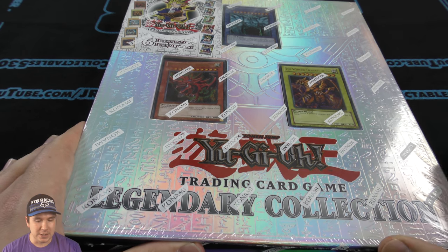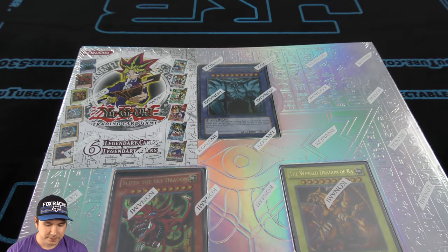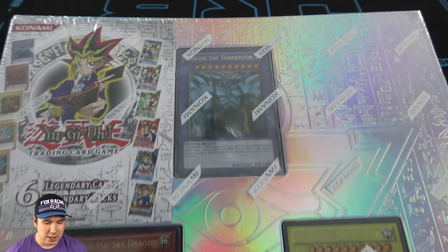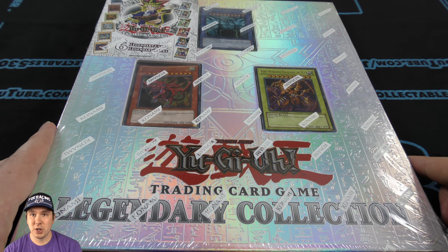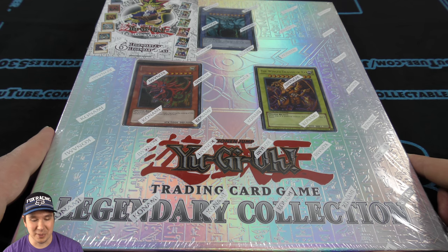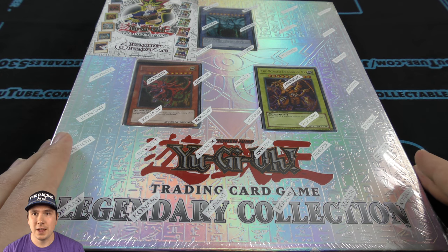It's Jabra here. Can we do an opening in the super old-school legendary collection? The first six sets in here — you got all of us, the Tormentor, Wing Dragon, and Slifer the Sky Dragon. Super excited about cracking this open. Hope you guys are as excited as I am. If you are, let me know down below, give this video a thumbs up, and let's get cracking.